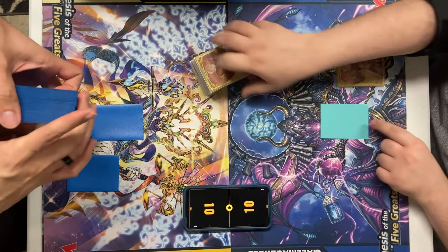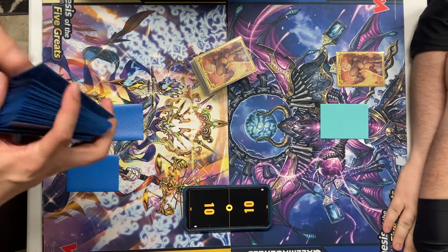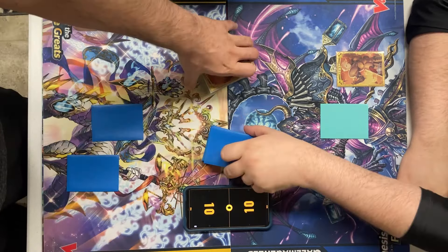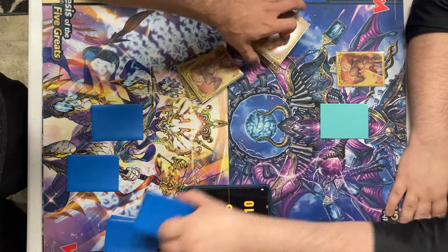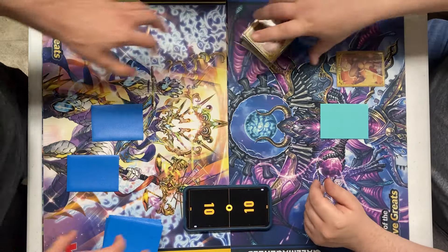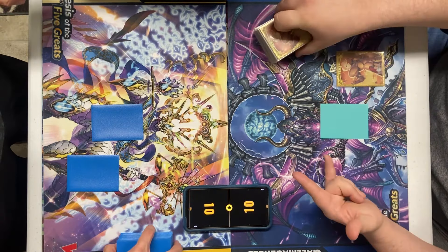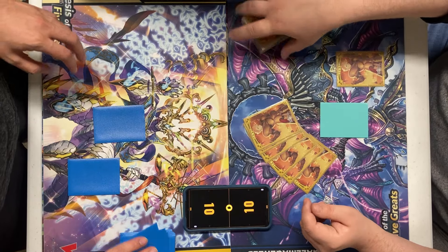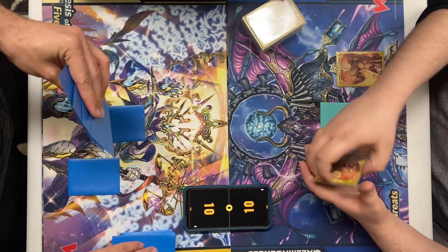Hey YouTube, Kira Qualia here, bringing you all another Future Card Buddy Fight match. Today's matchup, we're going with some of the decks from the A-Series. It is Gargantua Dragon versus Drometal. My buddy Nick will be playing Drometal on the right. I'll be playing Gargantua Dragon on the left. We'll go ahead and get started and see how we do.